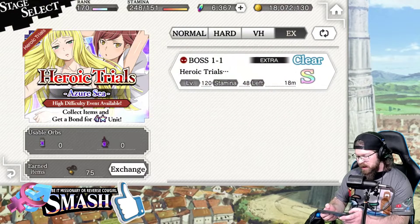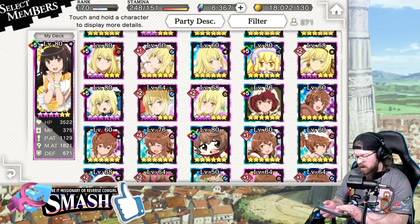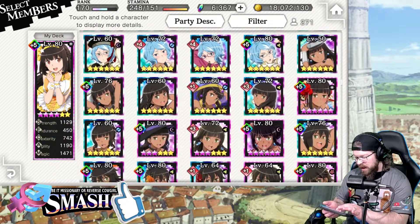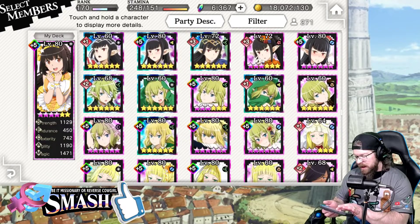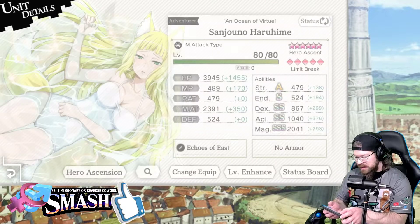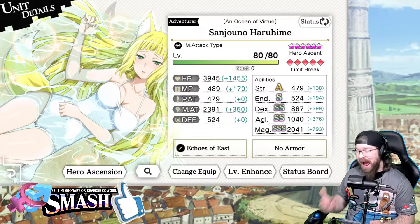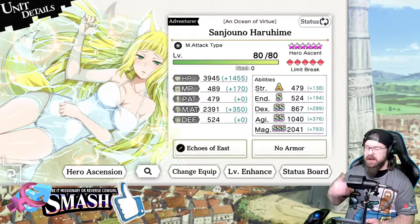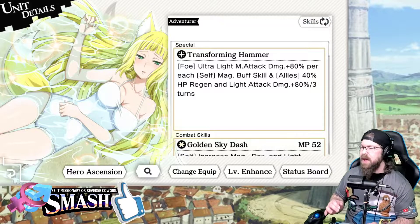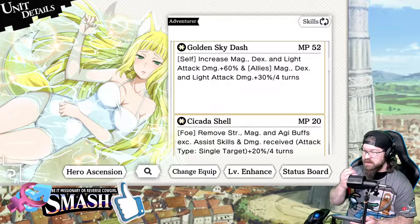Let me explain why. I'm going to kind of cheese it by going in here. Light Haruhime — normally we go to the other screen, but I don't feel like doing that at the moment. Light Haruhime is a crazy, crazy unit. If you ever plan on building a light team, which I would recommend if you don't have one, the light team is pretty wild. She is a single target unit, but she'll still work wonderfully on an AOE team, only because of her SA. Now, before I get to that, let's talk about the rest of her skills.